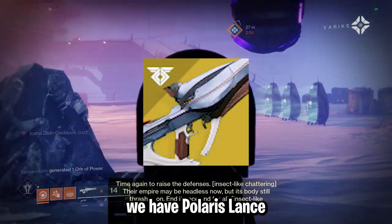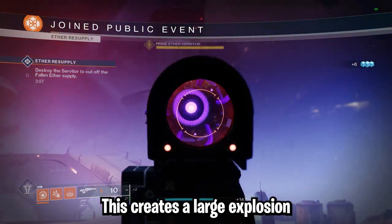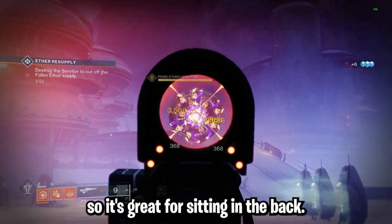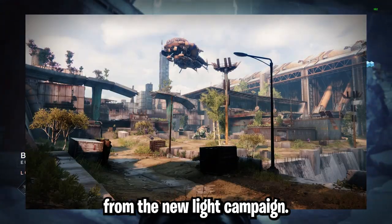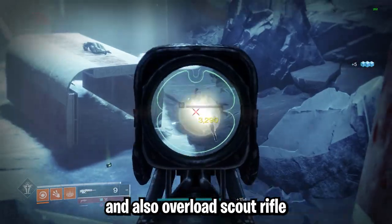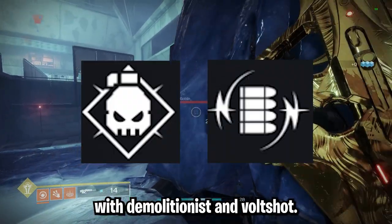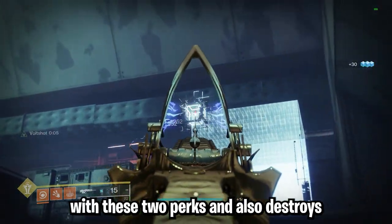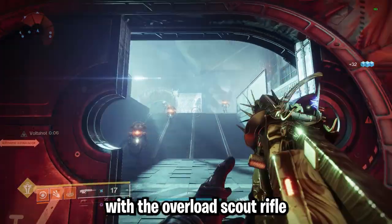Moving on to scout rifles, we have Polaris Lance with the Perfect Fifth shot perk, which creates a large explosion and does a massive amount of damage, and it also has a lot of range so it's great for sitting in the back. Next, Nightwatch — a very good option you can get from the New Light campaign, works well for long-range engagements and also benefits from the Overload Scout Rifle mod. Lastly, Tarnished Metal with Demolitionist and Volt Shot — the only scout rifle in the game currently that can roll with these two perks. It destroys large groups of enemies and can easily stun champions with the Overload Scout Rifle mod this season.